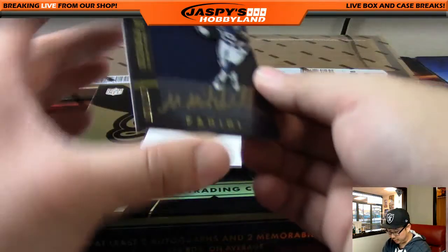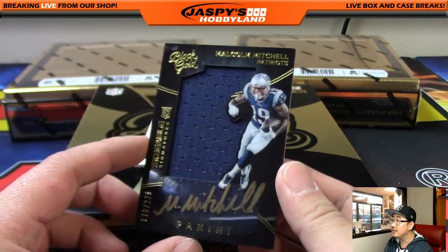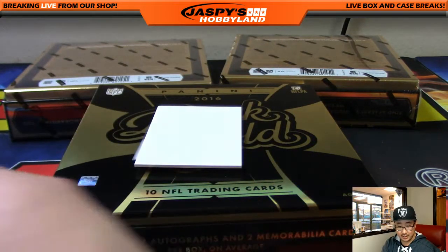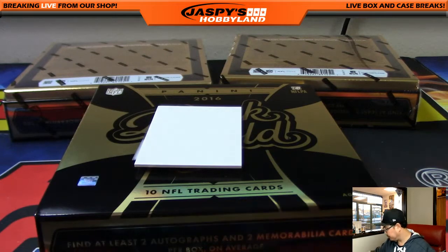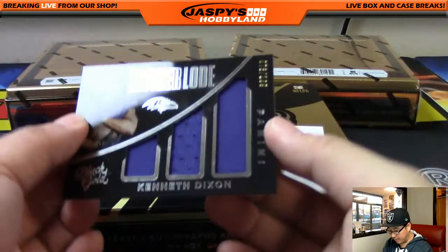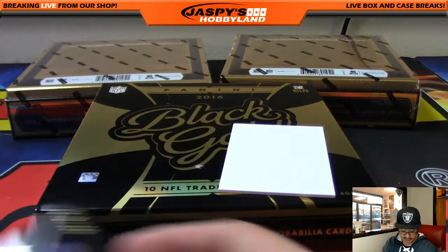Autographs — Malcolm Mitchell, nice, out of 225 for the Patriots. I'm sure we'll see a lot of Malcolm Mitchell in the Super Bowl this weekend. Nick Kaye with the AFC East. Motherlode Triple Relic, Kenneth Dixon, out of 199. Friend of Jaspi's Hobbyland. AFC North — Darren with that.